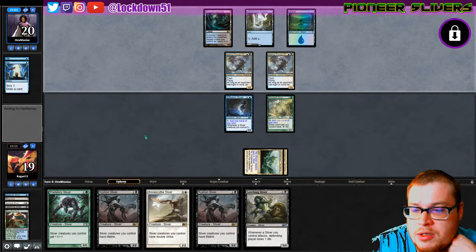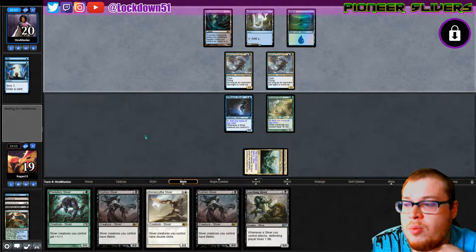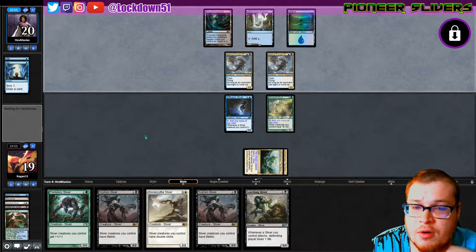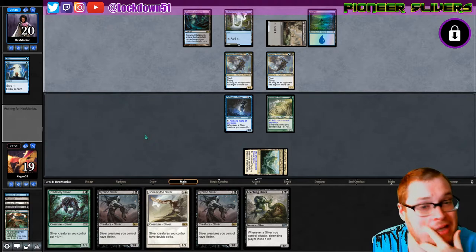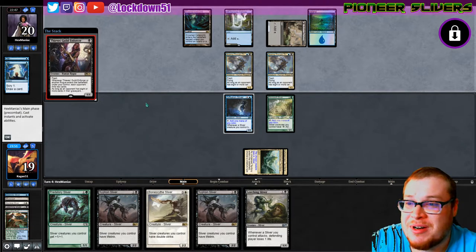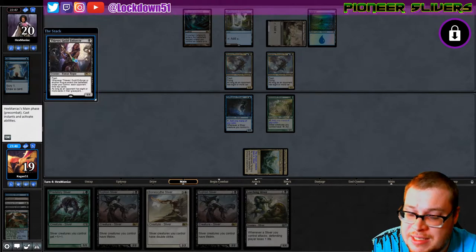We're gonna get hit for four and get milled. We can start coming back — we've got two Siphons so that lifelink will be helpful. I'm wondering what kind of mill strategy they are — are they aggressive mill or aggro mill? Are they playing spells or creatures? Looks like they're playing more creatures. Flash — everything's flash, M21.